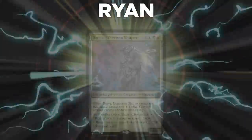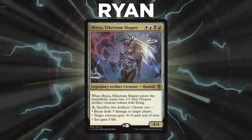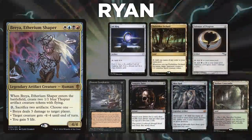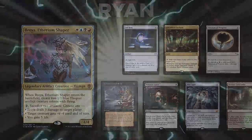Let's start out by showcasing our fighters this evening. First, we have Ryan, playing Brea, Ethereum Shaper. This deck aims to control the board, gain advantage, and win through a number of compact win conditions. Ryan's opening hand contains a Sol Ring, Forbidden Orchard, Talisman of Progress, Demonic Consultation, Vampiric Tutor, Mox Opal, and Avernic Catacombs.